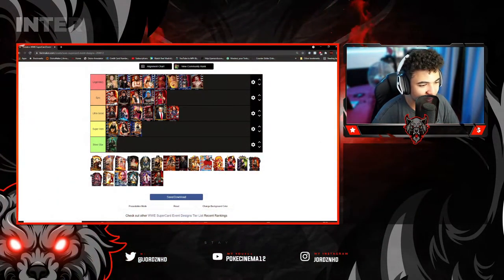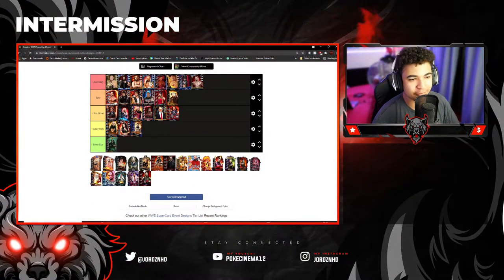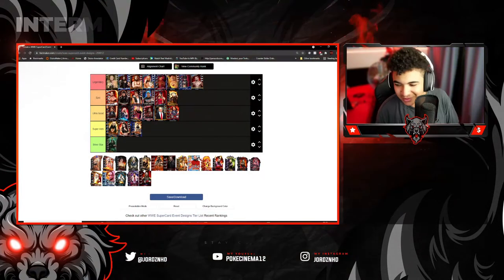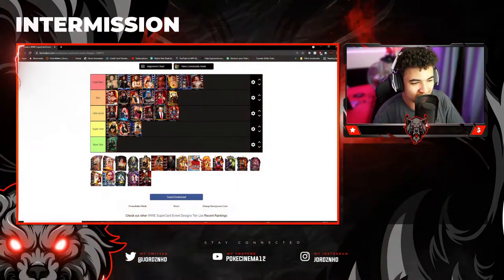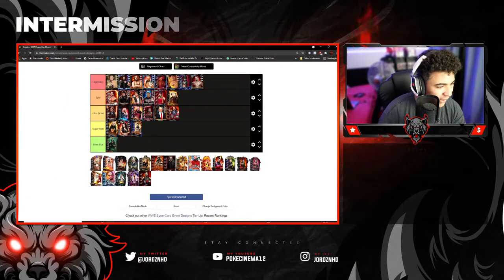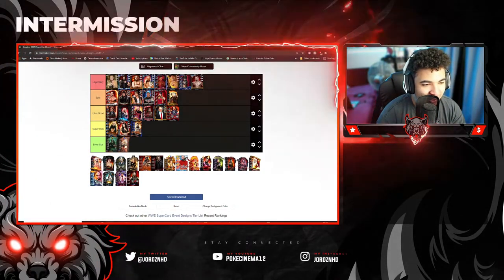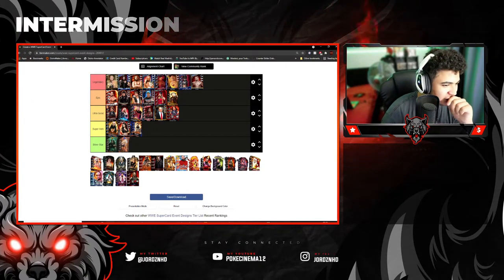Then you've got the Aleister Black WrestleMania 33 event card — that's Epic. I love the card design with the sun, almost like a solar eclipse in the background. Super clean, super nice. Loved it. Now, the next Alexa Bliss — I don't know what event this is for — but I'm just not a fan of this card design. It feels like a lack of effort; there's so much more they could have done with it. Those are definitely staying in Silver Star.